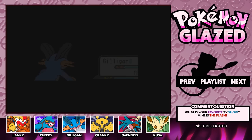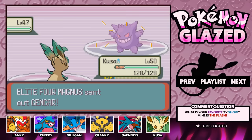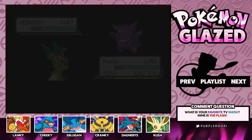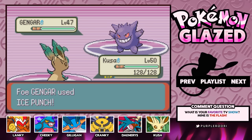Next up is a Gengar. We actually do have Kooza with Shadow Ball, if you guys remember. So we should be able to take down this Gengar without too much trouble. Let's go ahead and try to do that. I'm going to go for the Shadow Ball. Oh my goodness. It's going to be one of those annoying Gengars that put a bunch of status impairments on us. So this might be a little bit tougher than I expected. Good thing for us, I actually stocked up on a bunch of full heals, hyper potions, and full restores. Really — an Ice Punch? Well, that's going to be super effective on us.